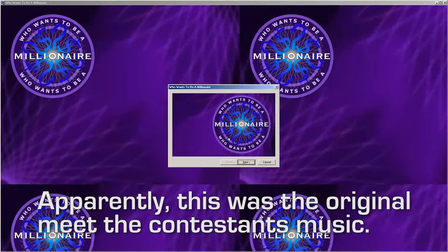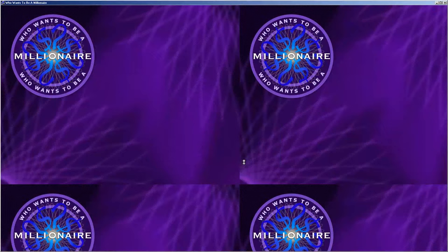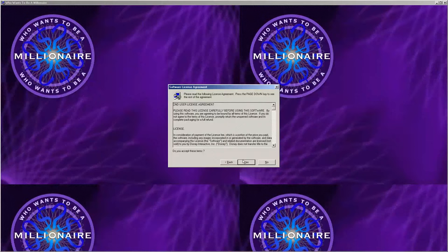Who Wants To Be A Millionaire starts off with some pretty sick Install Shield setup music, after which you need to restart your computer for some reason. Once you get the game started, you're greeted with a series of unskippable logos. Then you get the world's most graphically advanced intro, along with an FMV cutscene with the ABC version host, Regis Philbin.